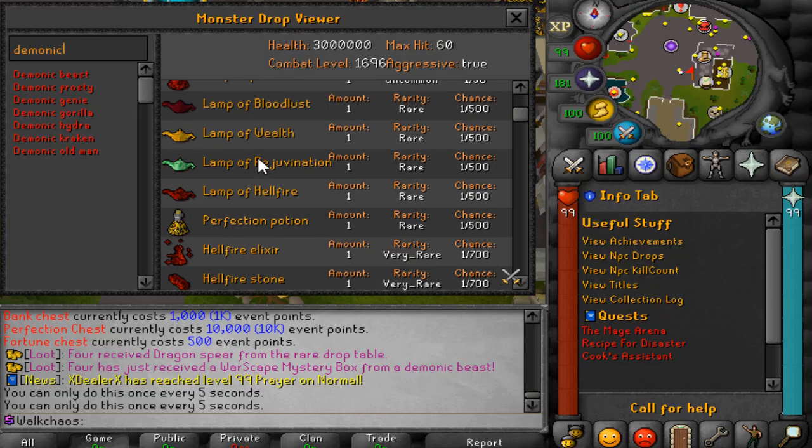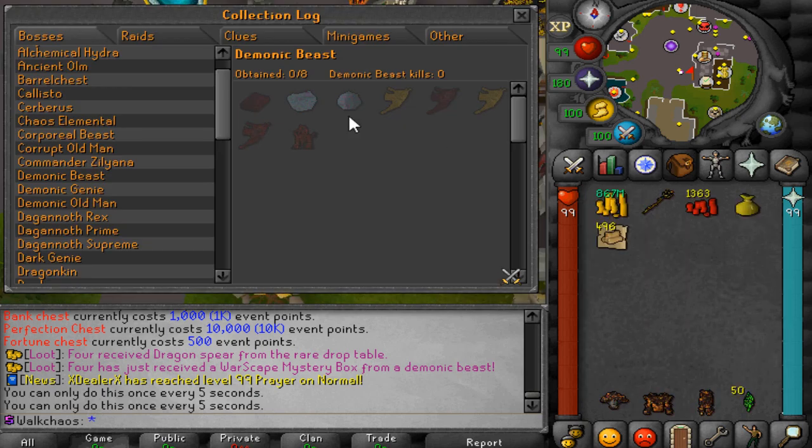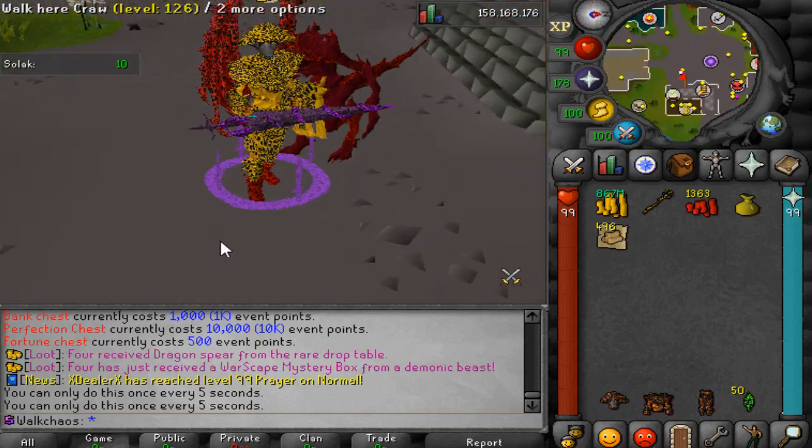Here are the drop tables for the Demonic Genie as well — you can see the beautiful lamps that you want to put into your pouch, which are super OP. You can always check drops you've received in the collection log. For the Demonic Beast, the custom spirit shields include the Golden Spirit Shield, Blood Spirit Shield, Golden Spirit Shield Eye, and the Hellfire Spirit Shield — absolutely beautiful.